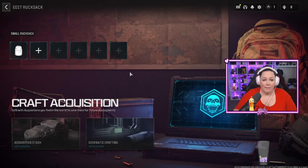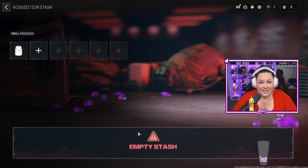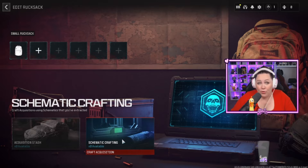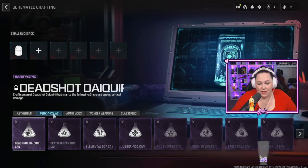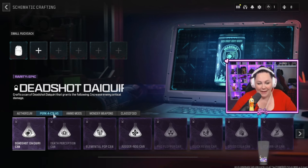In Modern Warfare Zombies they've implemented schematics and acquisitions. Acquisitions just means something you have acquired — your stash. If you find really good stuff in your game you can bring it back into your stash. Schematics are simply plans: when you find these plans in game you can bring them out and craft them. Traditionally with Call of Duty Zombies you'd load into a round-based game, earn points, then buy perks. In this game they've implemented schematics so you can craft them and take them in from the very beginning — you don't have to wait to get those points.